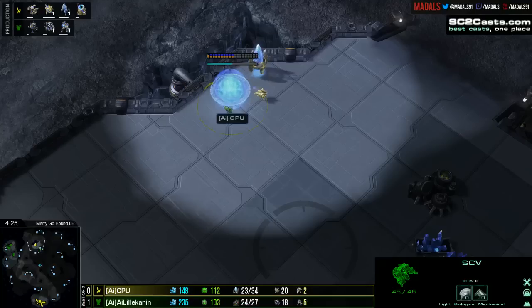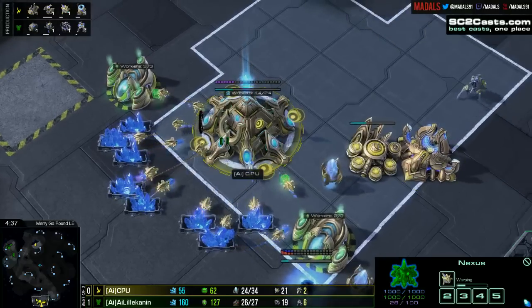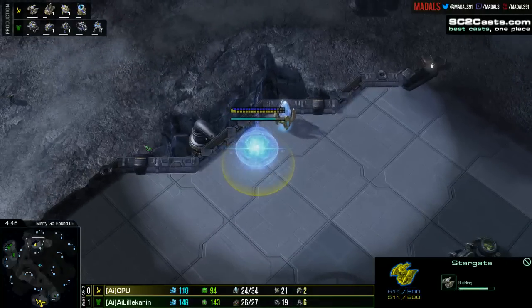We are just getting basically an identical build to what we saw last game — the Widowmine coming through, and this is really good. It worked quite nicely if you think back to game number one. Lilla Kennen was able to rack up — I believe there were 19 probe kills just through that first Widowmine drop. That's really effective.